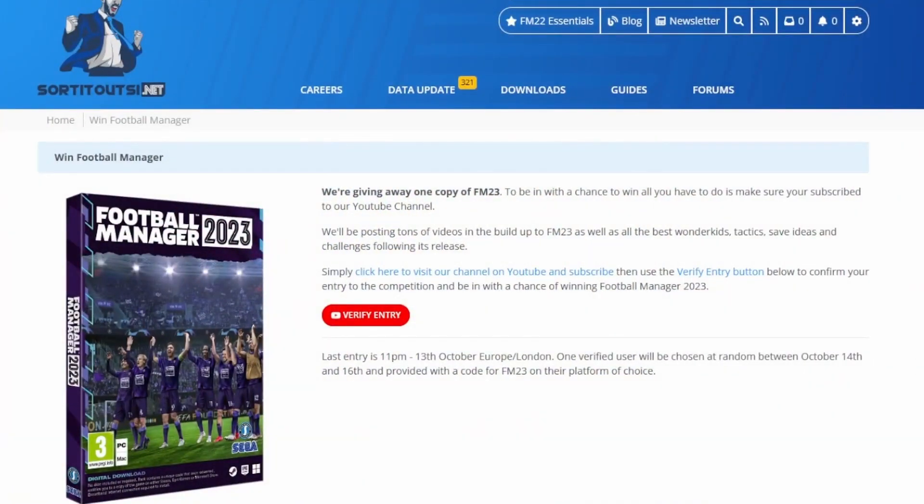You could be within a chance of winning one free copy of FM23. All you need to do is subscribe to this channel and hit the link down in the description below. You'll be taken to a page on the Sort It Out SI website. Hit the Verify Entry button, log into your Google account, and we'll check that you are subscribed. As long as you've done that before 11pm on the 13th of October, one verified user will be chosen at random between the 14th and 16th of October and provided with a code for FM23 on the platform of their choice.